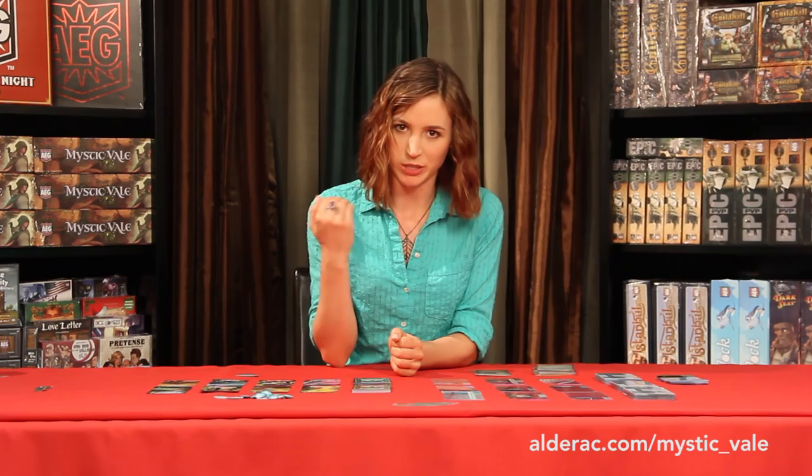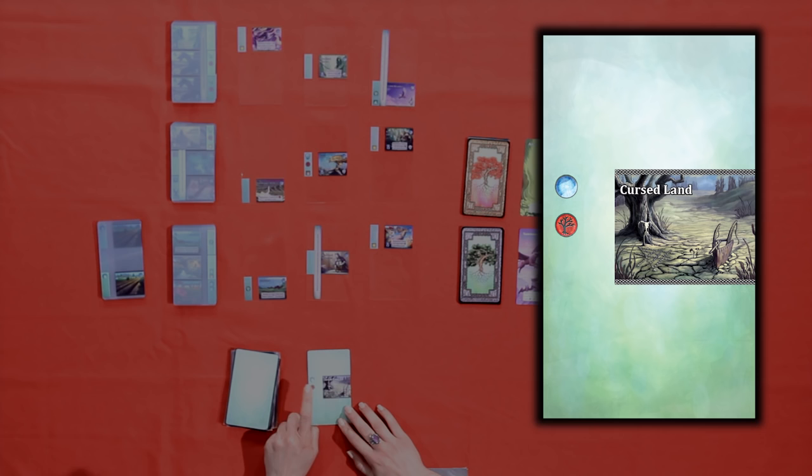You'll notice that this card, Cursed Land, has two symbols on it. The blue symbol is mana, which is what you use to buy advancements. The red symbol is decay. When you flip over the third card with the decay symbol, you don't slide it over and you don't get any of the card's resources. It's called the on-deck card, and it isn't technically part of your field.